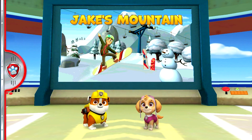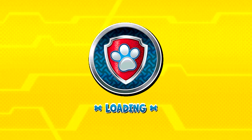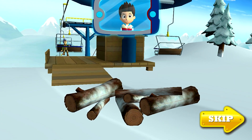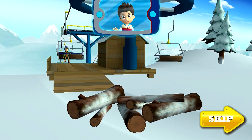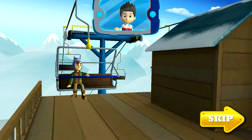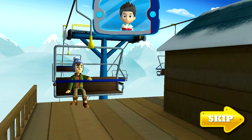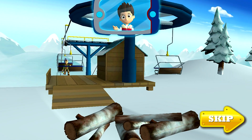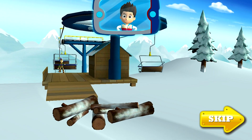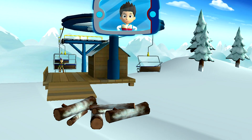Rubble on the double! The storm blew up some trouble on Jake's Mountain. A lot of tree logs have fallen in front of the ski lift, and now Jake can't get down. We need a construction pup and a high-flying pup for this rescue. Rubble and Skye, this is a job for you. No job is too big, no pup is too small.